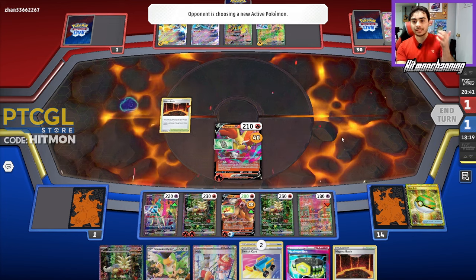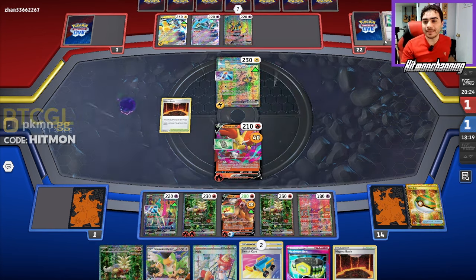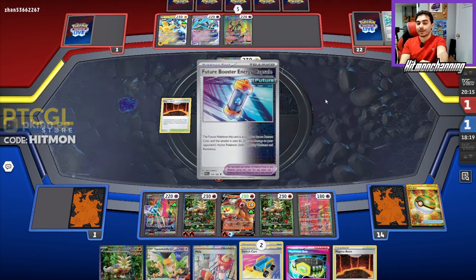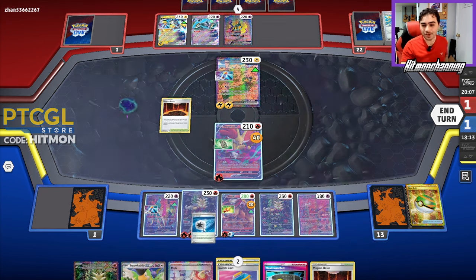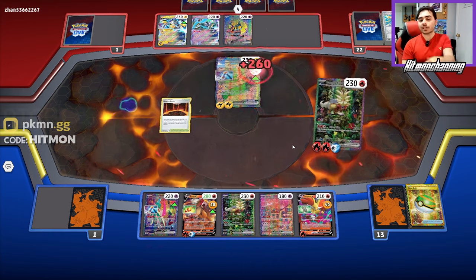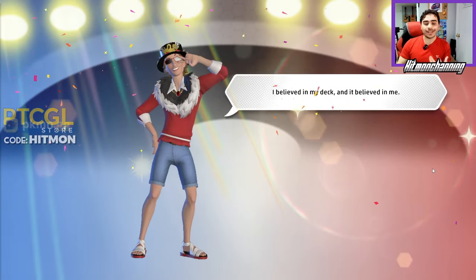They have exactly two cards in hand. They need to either hit an energy — if they hit Iono, that's not going to do too much. They could luck-sack Research off the top. They do get a Generator which might hit two energy — thankfully it whiffs. We hit with Gouging Fire, there's a Future Booster on the benched Iron Hands, and they pass. We take the dub! Even though they got some insane luck-sack draws, we still pulled off the game. We use Jet Energy to put them out of their misery — take the final prize, take the dub!